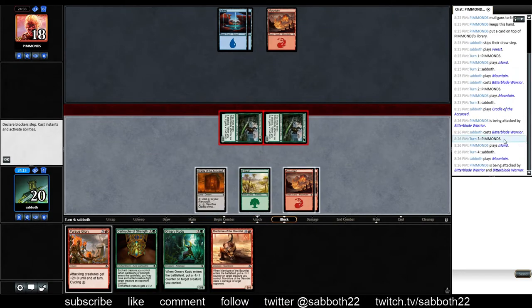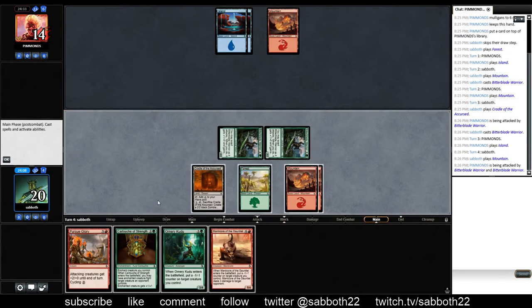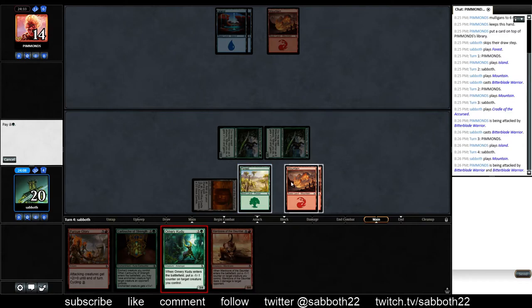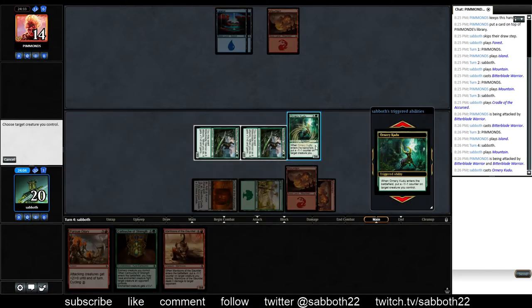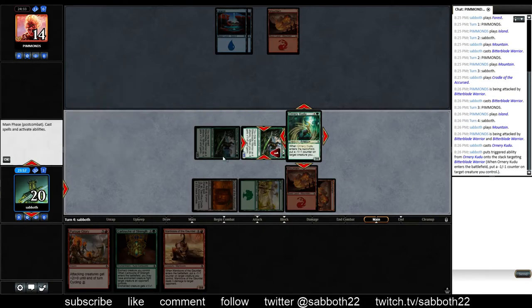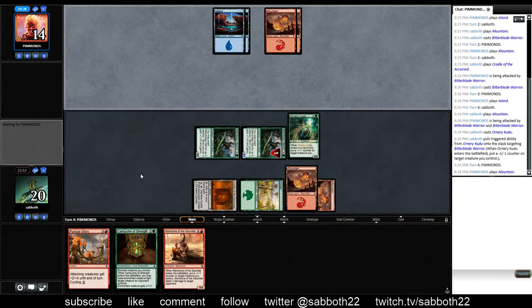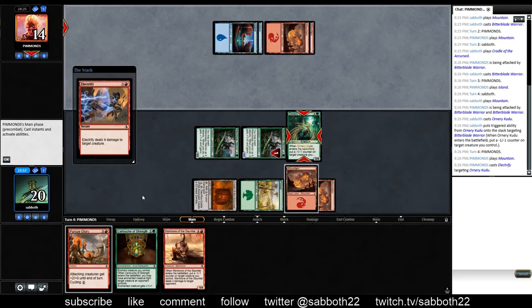Maybe they just don't have much to do. Did they mulligan? Yeah, they mulliganed and put a card on top, so they might have been searching for land. What do we do here? I guess we'd put a counter on the Bitterblade Warrior because that can attack through anything with Death Touch.